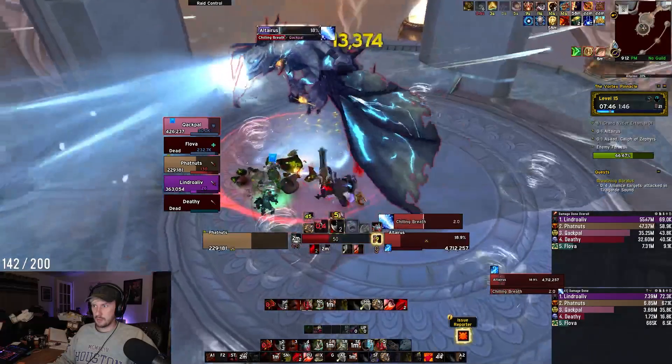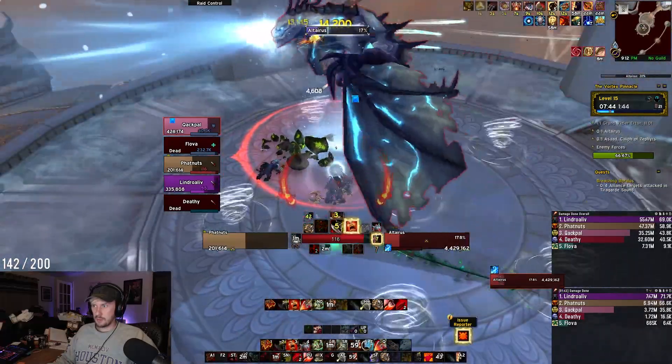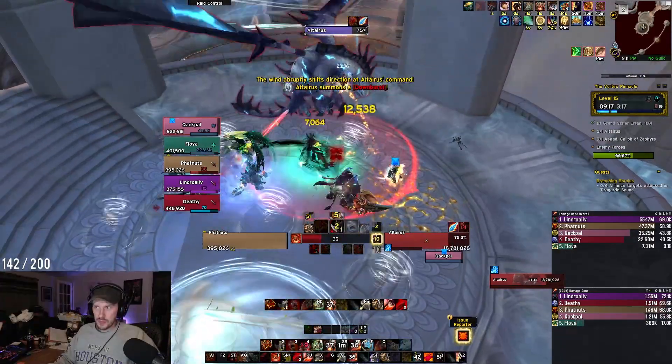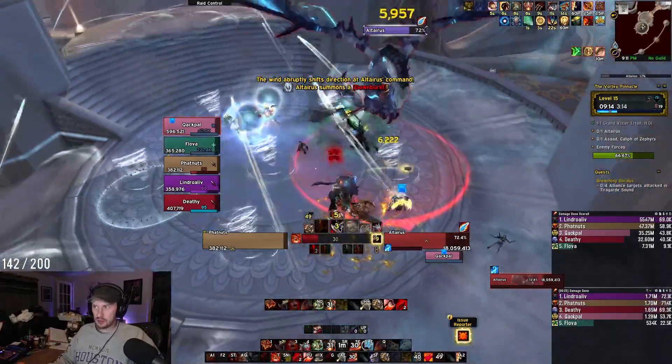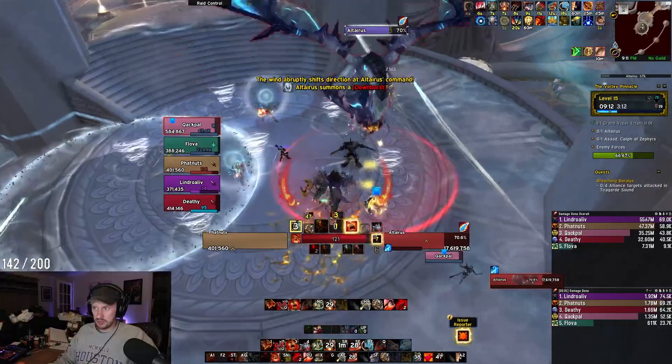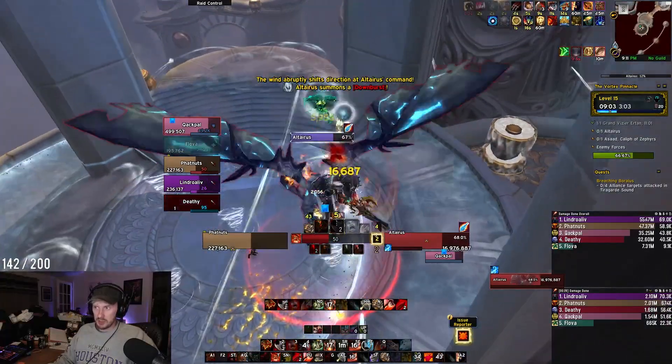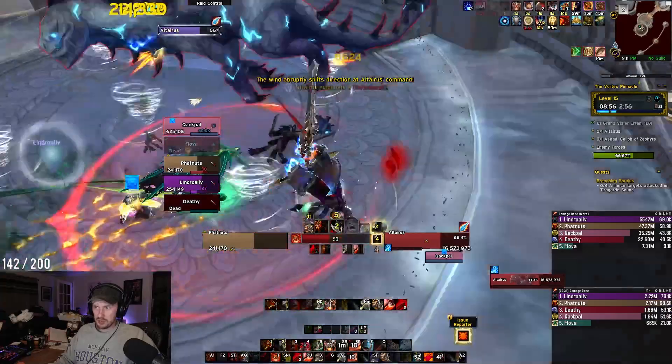Green is good and red is bad. Altarius will also do the same chilling breath frontal that the trash mob did, and also occasionally cause a Downburst, indicated by a huge swirly and a circular ripple. Getting hit by this will put a dot on you and silence you, so use the tornadoes around the room to launch yourself into the air right before it hits you. You need to time this right.